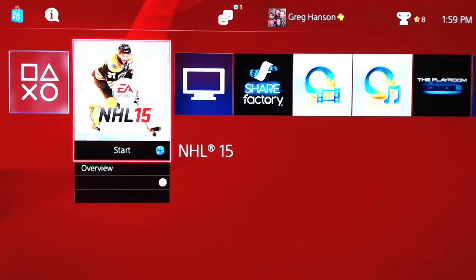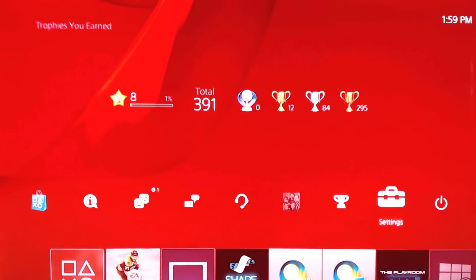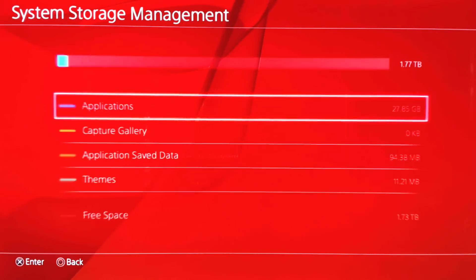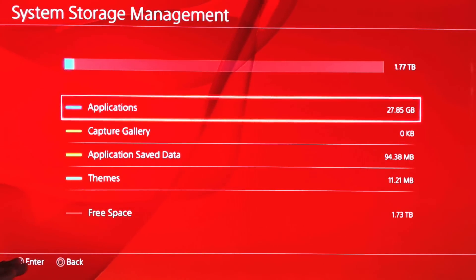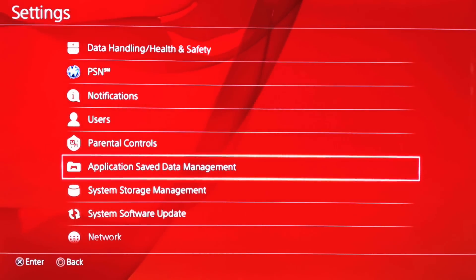Alright guys, sorry about that — not sure exactly what happened. Let's go ahead and check out Settings, go to System Storage Management, just to show you that I do have a 1.77 terabyte hard drive in there. Obviously the software takes up a little bit of that space.